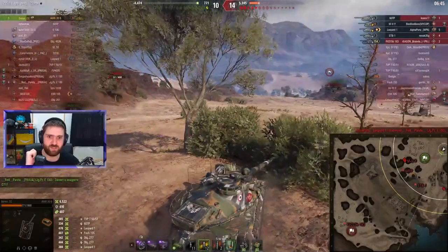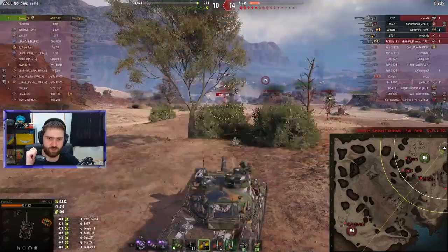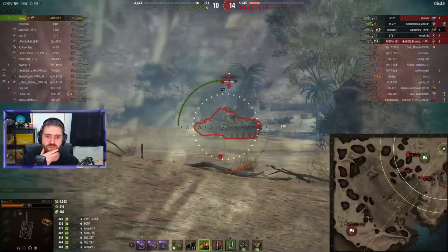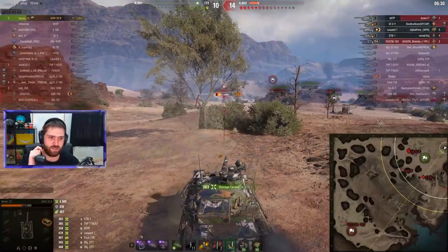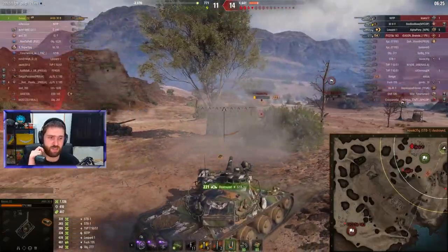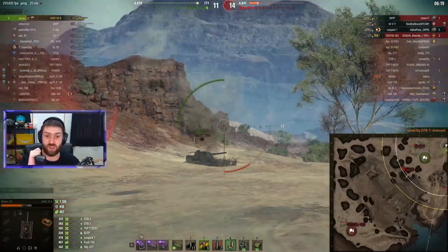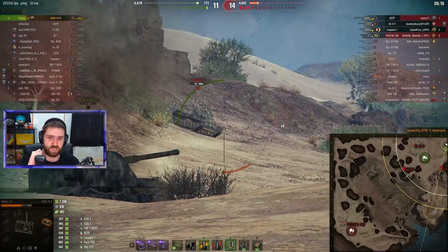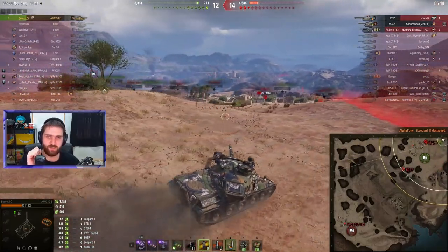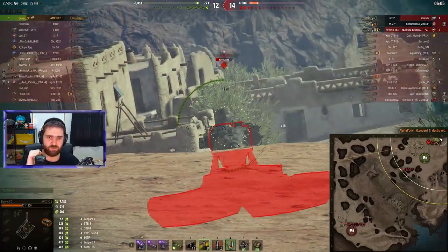Now it is a 1v5 in the corner — back against the wall, Benso versus five vehicles on the enemy team. They're pretty healthy vehicles. The shot just hits the track. This is where APCR wants to be fired — to overmatch the side of the STB-1, which has only 30mm of side armor. Good marksmanship works as well, shutting down the STB-1. The M48 is a two-shot as well, but the 60TP is very healthy.